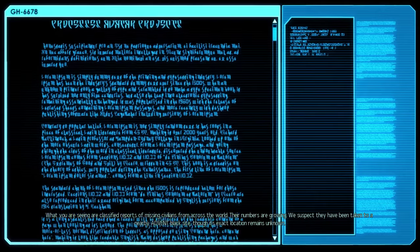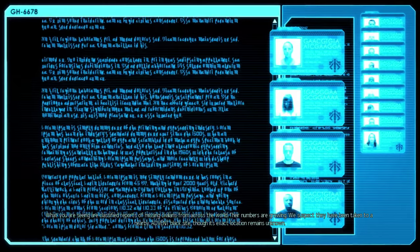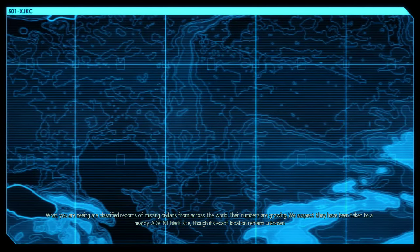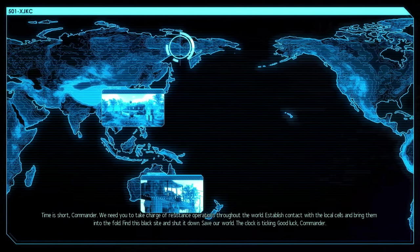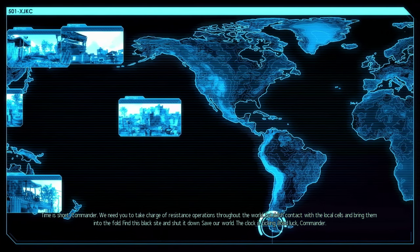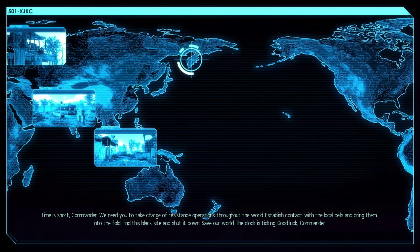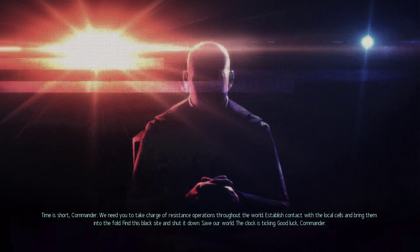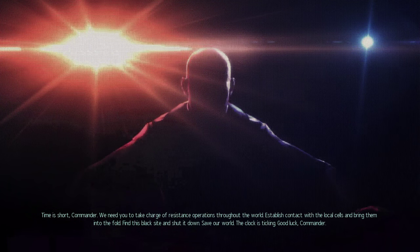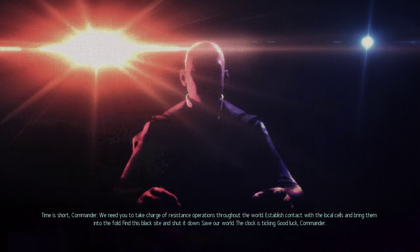What you are seeing are classified reports of missing civilians from across the world — yeah, but it's all in Gobbledygook. Their numbers are growing. We suspect they have been taken to a nearby Advent blackout, though its exact location remains unknown. Time is short, Commander. We need you to take charge of resistance operations throughout the world. Establish contact with the local cells and bring them into the fold. Find this black site and shut it down. Save our world — the clock is ticking. Good luck, Commander.